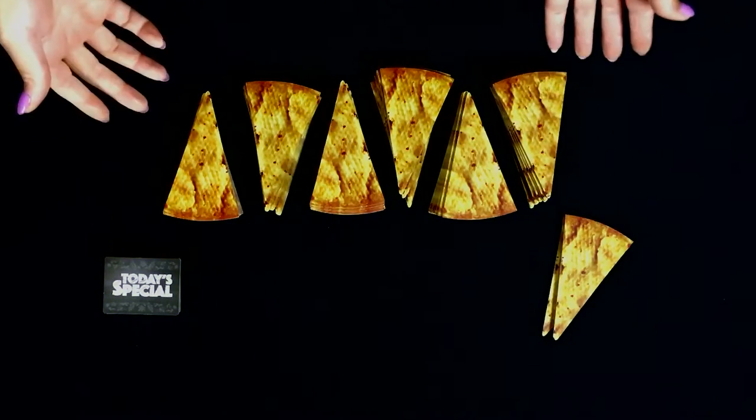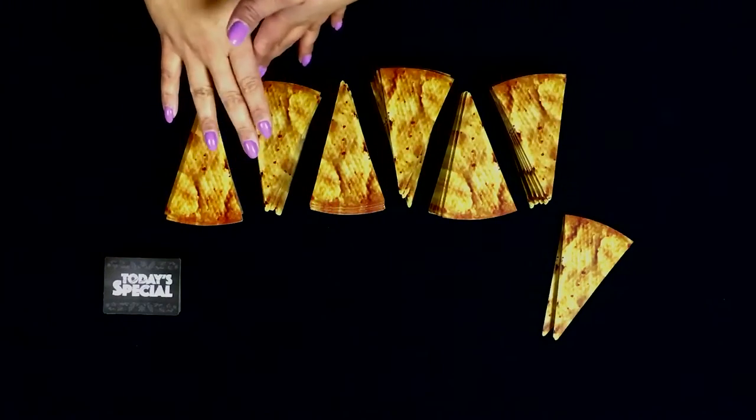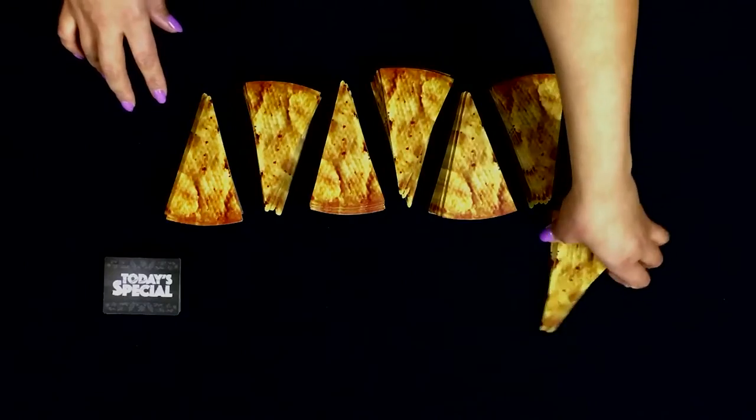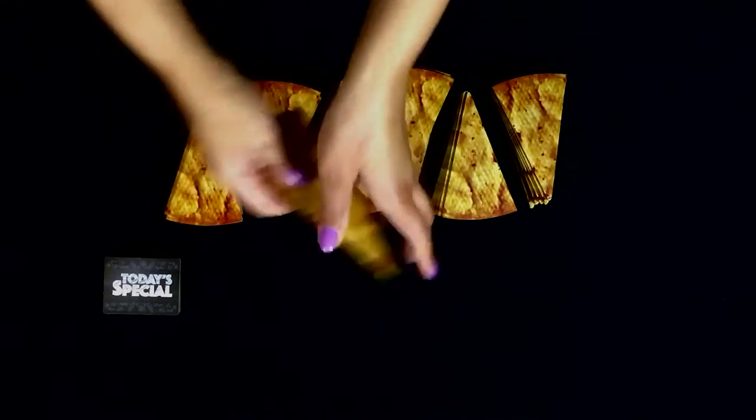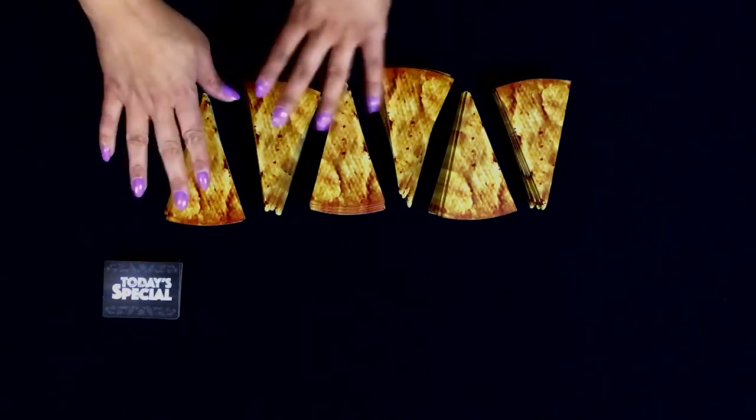Now we're going to take a look at how to set up the game — it's pretty straightforward. We're going to show you an example of a four-player game, which means we're going to use all of the pieces. We have six piles of 11, and whatever's remaining we're going to remove — in this case, it's going to be three. Don't peek at these because they're going to be removed from the game. Once you've done that setup, you'll also have your little stack of today's specials, and you're going to choose just enough for the amount of piles that you have of pizza slices.